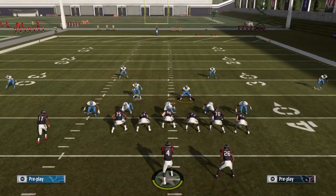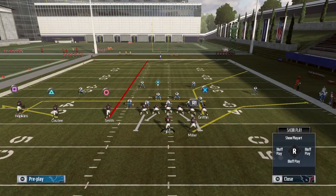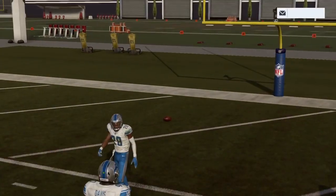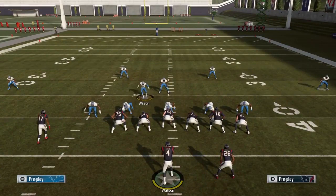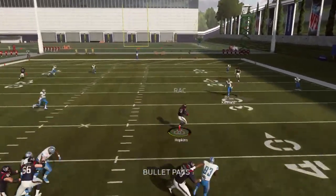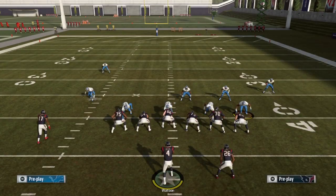Against Cover 2, leave the mid read and vert hook active. First read is still the running back, but look left. Against Cover 2 you should be able to hit the streak down the middle if there's no deep blue by the linebacker. If your opponent sets a deep blue to cover that streak, they've committed a defender. Go ahead and hit the flat, and eventually that in-route will come open on the inside of the defense. That's how you use this against Cover 2 and Cover 3.